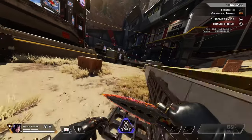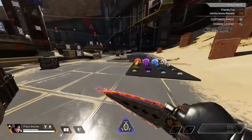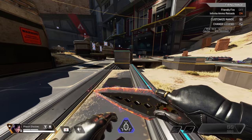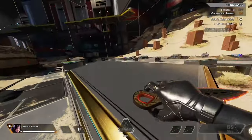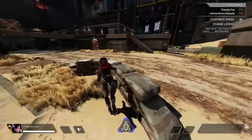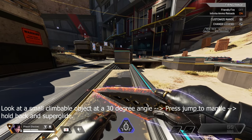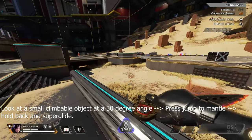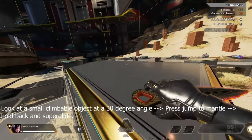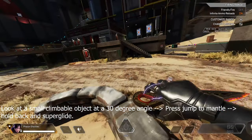The last thing I want to talk about is a different way to backward superglide that I figured out. I noticed that on certain ledges, depending on how tall they are, you're able to mantle at a different angle — you don't have to be directly facing the wall. You can mantle at around a 30-degree angle to the wall and this will allow you to superglide backwards, and it can look really crazy on smaller objects. To do this, go to a small object — it doesn't work on big objects — look at it at a 30-degree angle and mantle it. Once you're done mantling, superglide and hold backwards on S or your analog stick, and this will allow you to backward superglide.